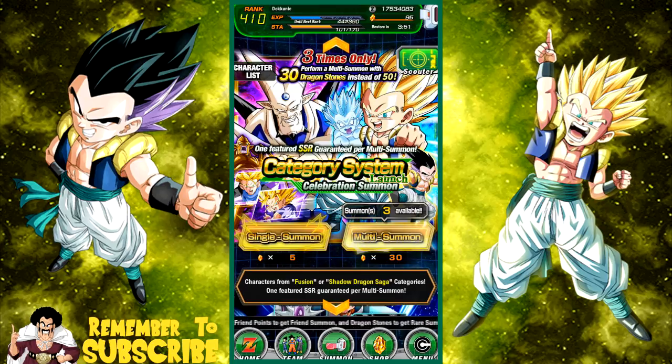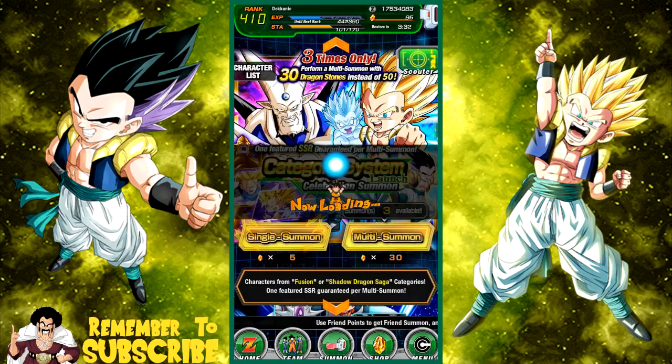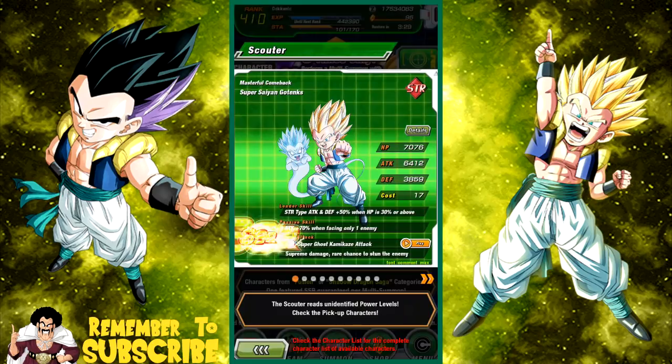If you're an OG player like me, chances are you don't really need to summon on this because you probably have all these characters. They're not easily obtainable but they're more common SSRs to pull if you've hunted for cards before. All of the LRs are available on this banner, which is why it's kind of good to summon on it, and it is a guaranteed SSR, which makes it even better.